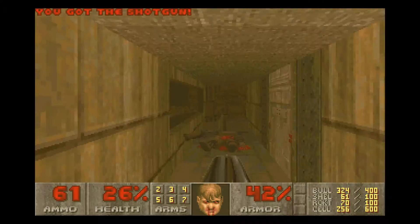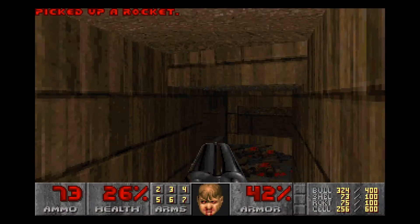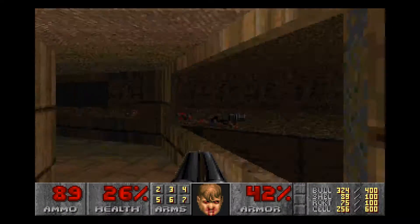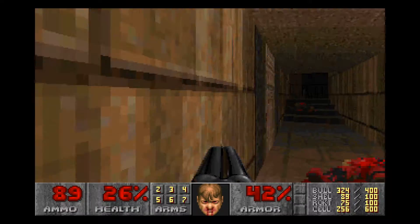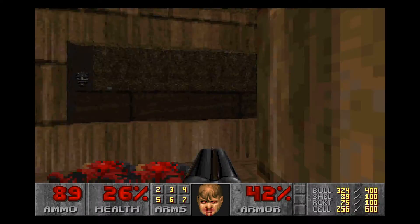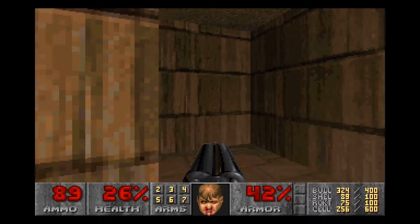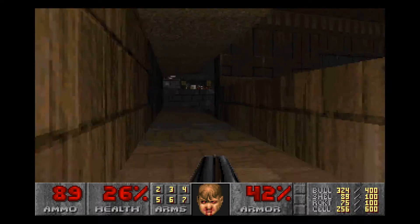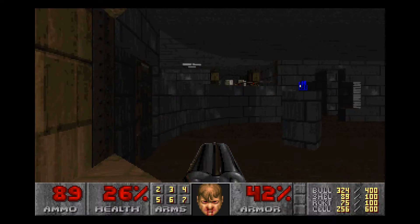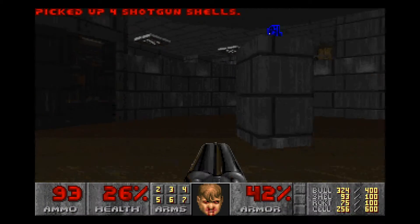I think this leads to one of the interior areas here. It does! Which means lots and lots of rockets and ammunition. I probably see a secret there — is it one I can open? No. So that's probably actually a trap of some variety. Nothing here at all — just an alcove for enemies. Over here is the other side of this room, and I hear loads of enemies. Absolutely loads of them. There's a door here.